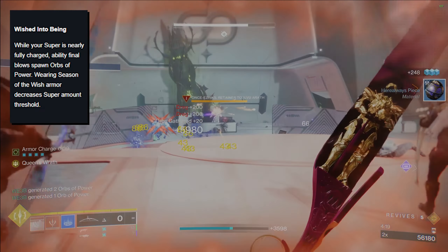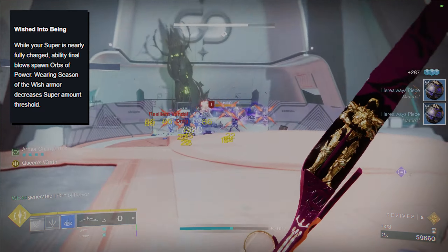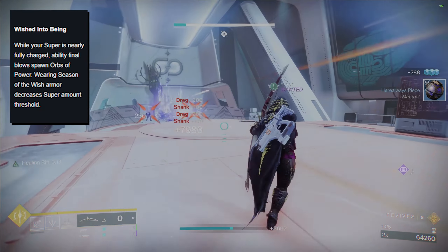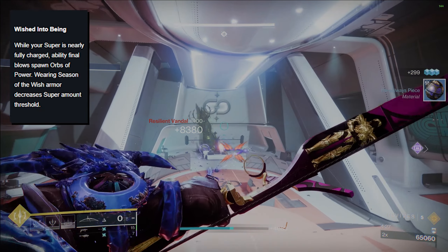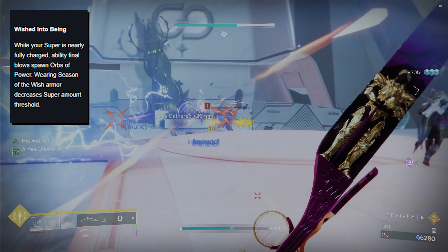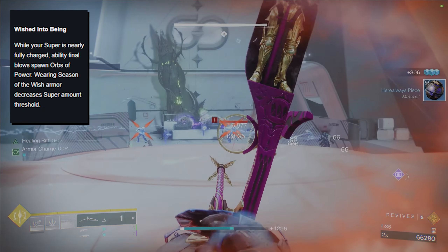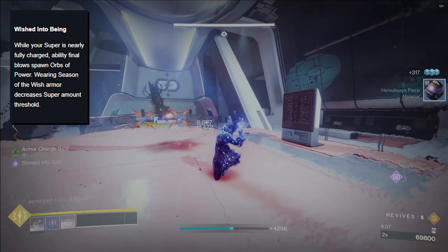Wished Into Being seems like a very unique and creative perk, but at first glance it really doesn't seem that good. Basically, as you get near to full super, your ability kills will spawn orbs of power, and wearing Season of the Wish armor will, I think, reduce the amount of total charge you need to fill up your super. That's how I'm reading it, but we'll have to test it.